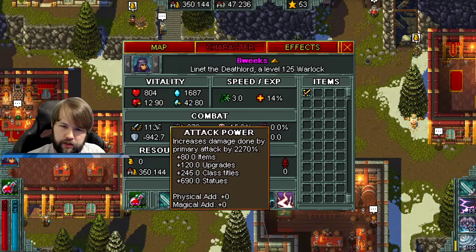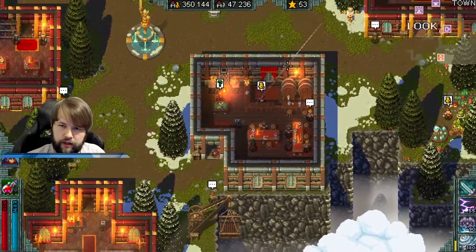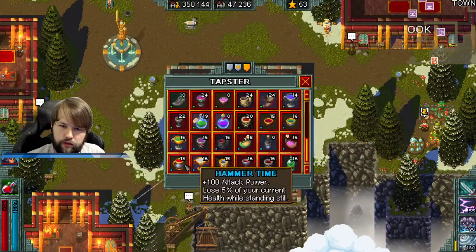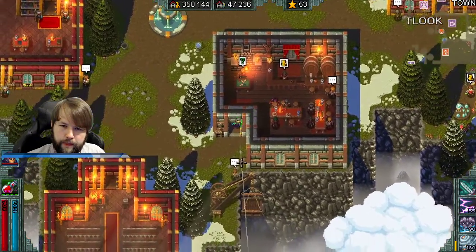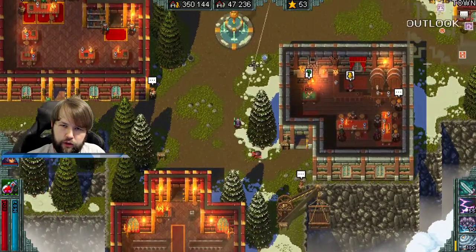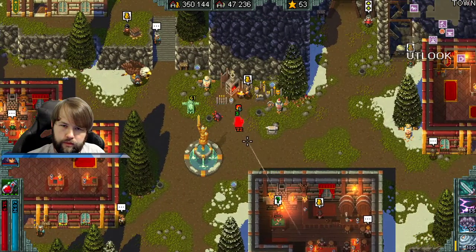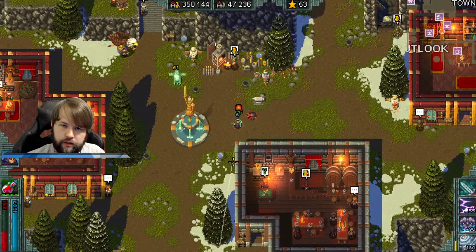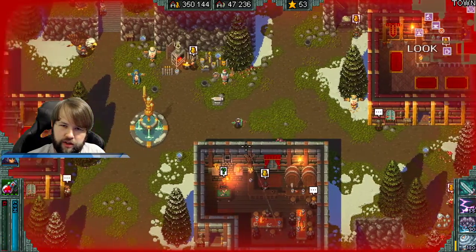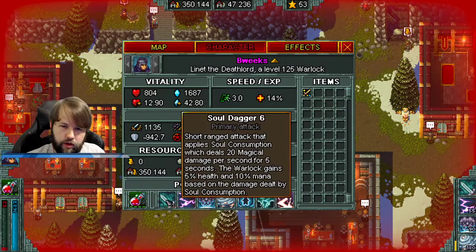If we add flat magical damage to our primary it will still be added. So if I take Incendiary Demise — there it is — we now have plus 40 added to our primary. Even though our primary also does damage over time, it adds that flat damage directly to the primary. We're dying from Incendiary Demise in the process, but that's how you would scale the Warlock's primary.